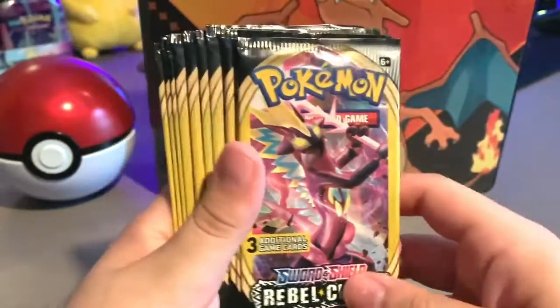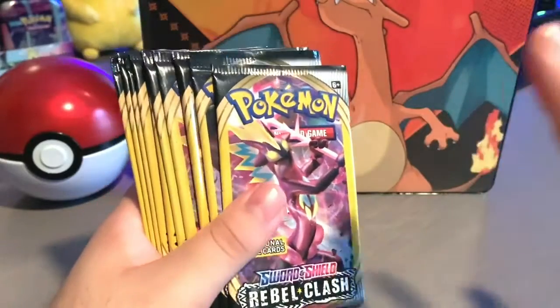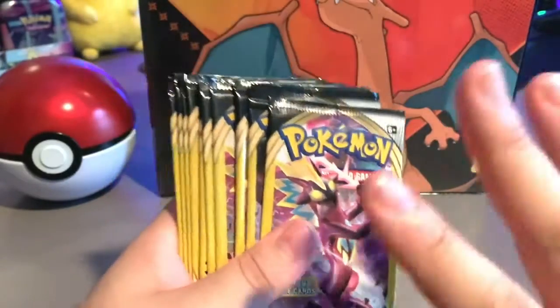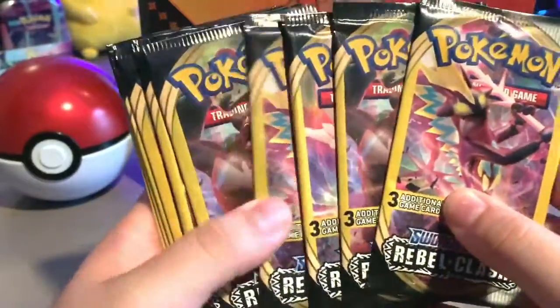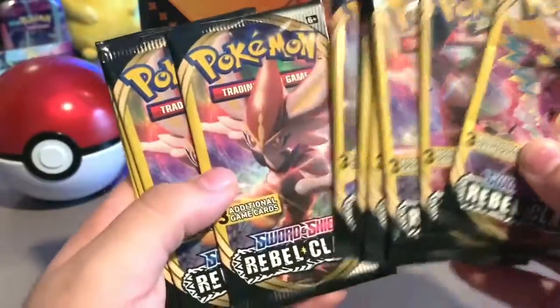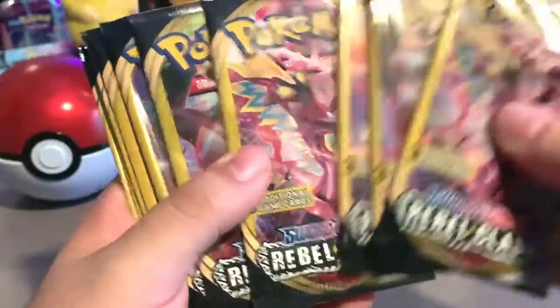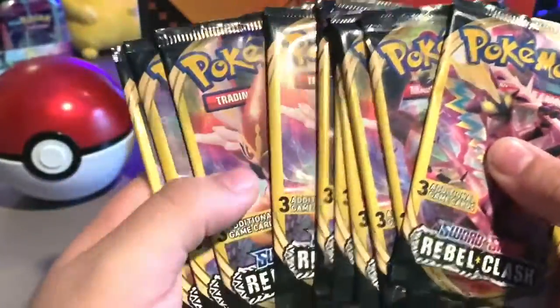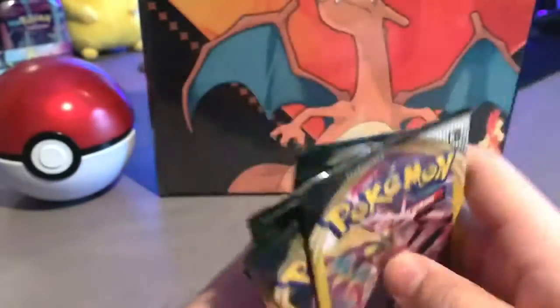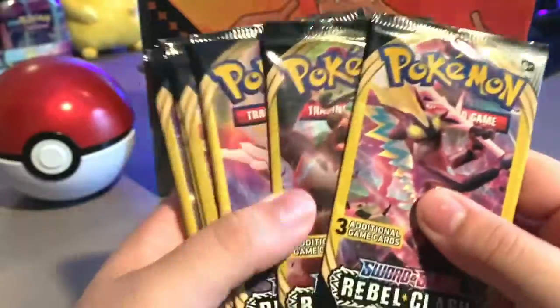Welcome back everyone. We're here — not with the tents; I'm taking a little break from those because we're saving our good luck for the last pack of tents we're going to open. Today I went to my Dollar Tree store and I found these Sword and Shield Rebel Clash packs. I never really opened this type of booster pack before. I believe they're still fairly new — early 2020, maybe late December of last year.